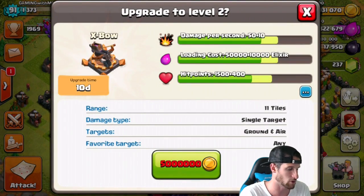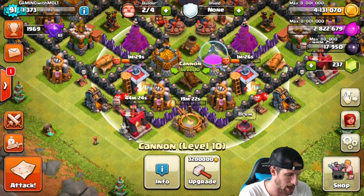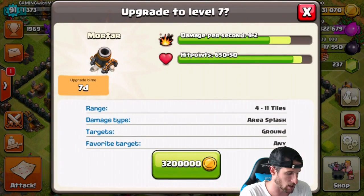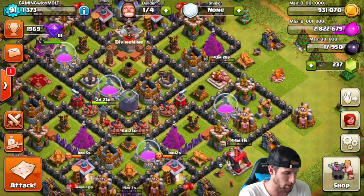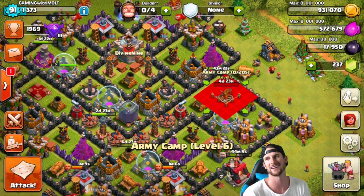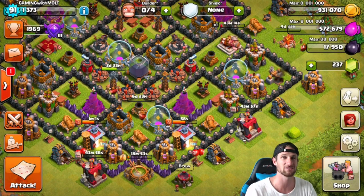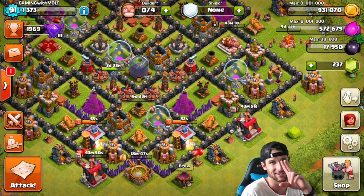10 more damage, 10 days on that bad boy — I'm not sure if I want to upgrade that. Why don't we go ahead and upgrade a cannon or a mortar instead? We upgrade that mortar right there — boom. And we've got enough elixir to upgrade an army camp too, which means we'll be able to hold more troops. That's going to be it, guys. Thank you so much for watching, make sure to hit that like button. See you in the next episode — keep calm and clash on!